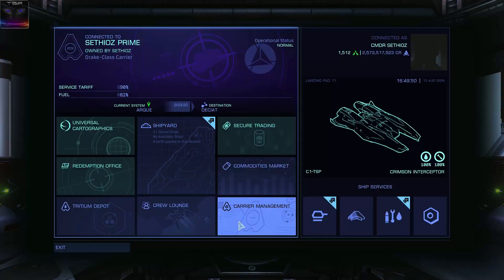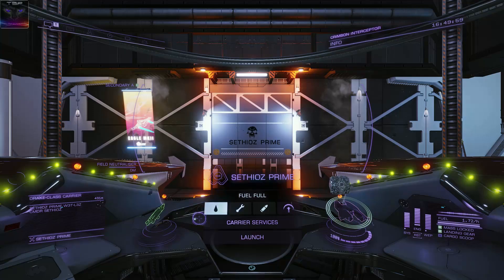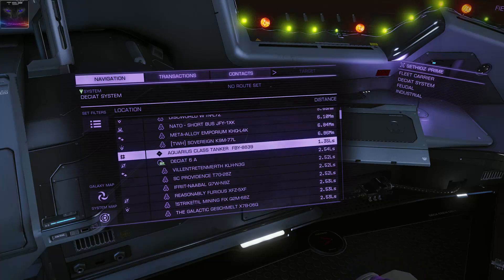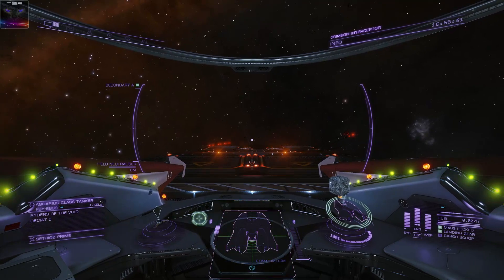My carrier is jumping right now. I believe it's jumping into the Kayat - whatever you call it - there was supposed to be some kind of Thargoid activity, so I'm gonna check it out. The first thing I noticed in this system is an Aquarius class tanker, and it says it has been involved with Xenophoresis, so I'm gonna go and check that out.